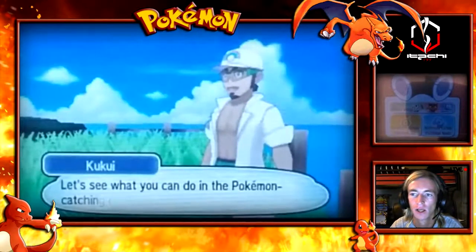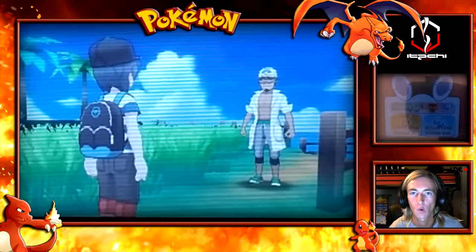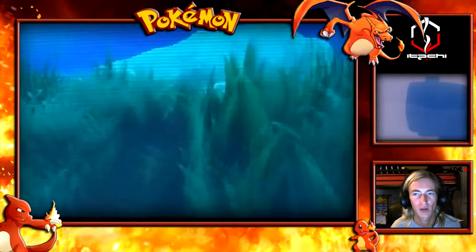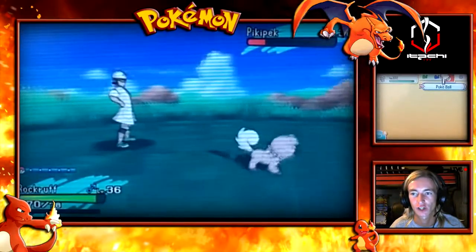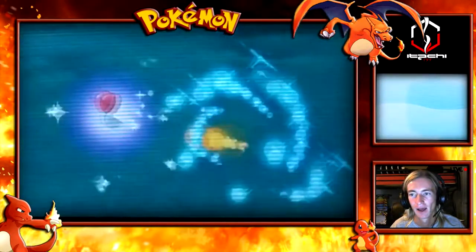Just like every other Pokemon game, you've got to learn how to catch a Pokemon. What's good about this one is this guy knows what he's doing - it's not like the Magikarp-looking dude from Red and Blue who couldn't capture anything. Through every generation in Pokemon video games it's gotten better and better. This guy actually damages the Pikipek with his Rockruff and then captures it. I bet in the next generation they'll show sleeping, poisoning, or paralyzing before throwing a Pokeball. The point is, I've been playing for 20 years - I know how to catch a Pokemon.